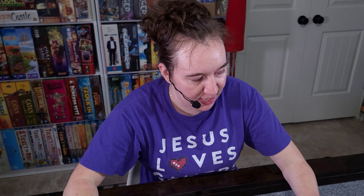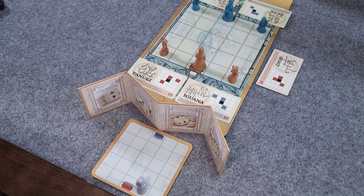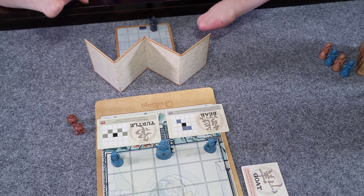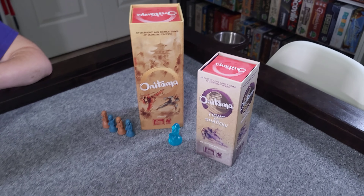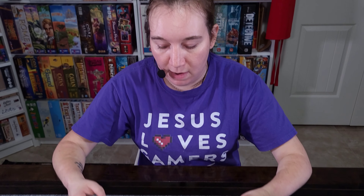So this is Anutama with the Light and Shadow expansion included. There are two different ways to play Light and Shadow, but we're going to talk about just the Way of Light today. You can incorporate the Way of the Wind expansion into this as well, but they don't recommend doing that unless you're sort of an expert Anutama player. We're going to be showing off just the Way of the Light version of Light and Shadow today, with no other expansions — just the base game and Way of the Light.